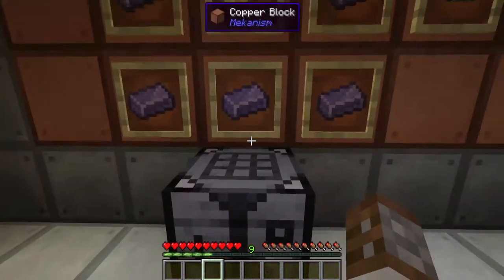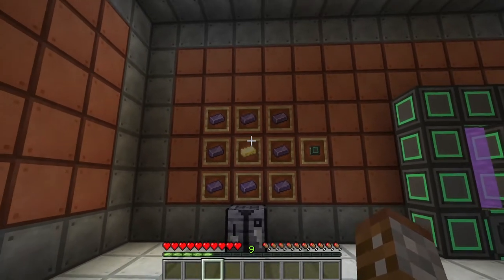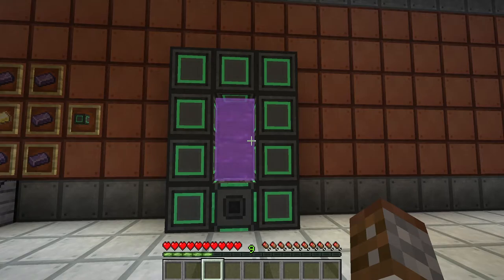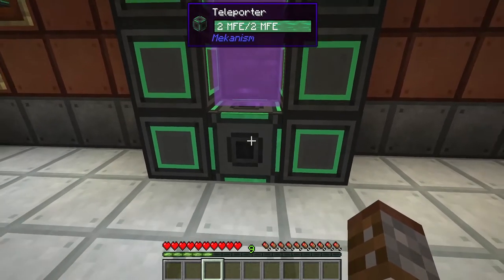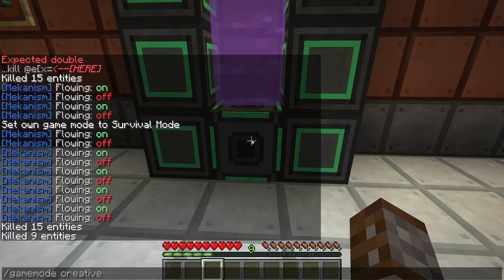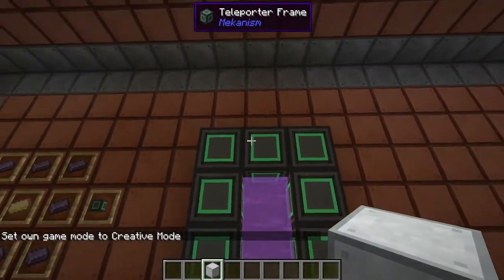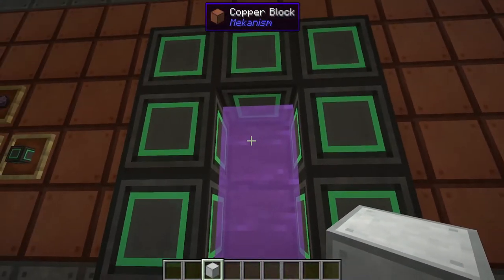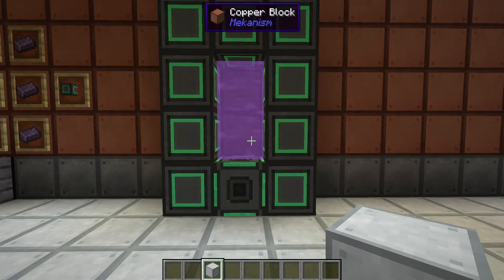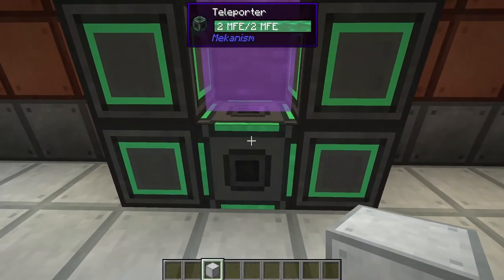You'll also need teleporter frames. These require refined obsidian and refined glowstone ingots, and crafting them gives you nine frames at once - more than enough to make one portal, though you'll need to craft again to finish both teleporters. The teleporter must be this specific size - can't be smaller or bigger. At the bottom you place the teleporter itself, which needs to be powered, and the frames go around the top creating a two by one gap in the center.